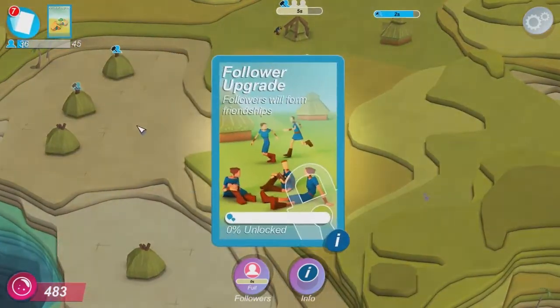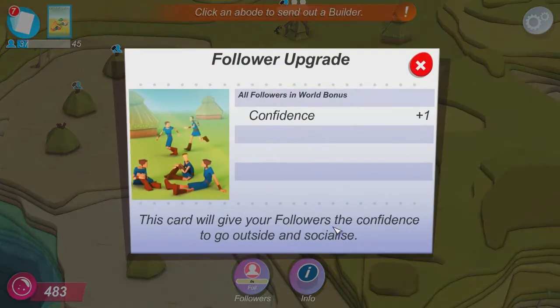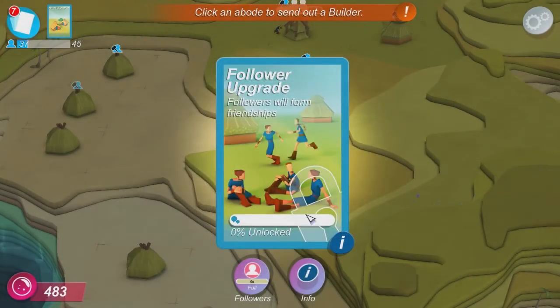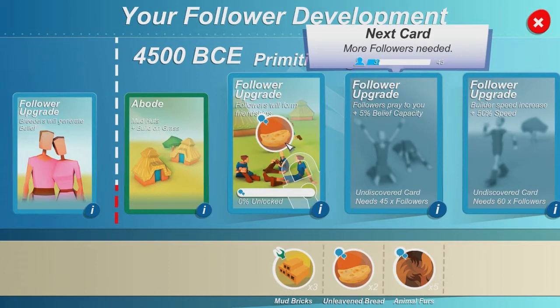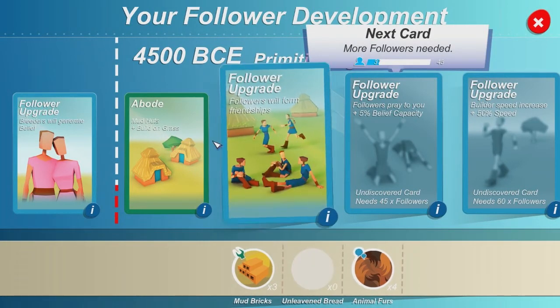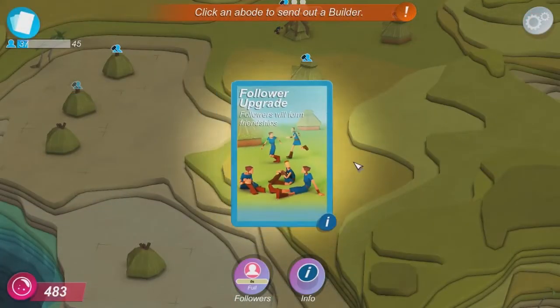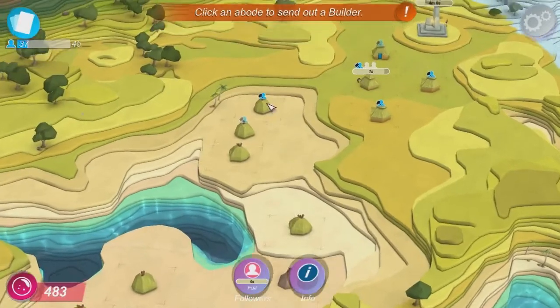So you see this flashing — it wants us to check here. Follower upgrade: followers reform friendships. That's kind of cool that they actually form friendships between each other. All followers and world bonuses — confidence plus one. Obviously we need a social card to upgrade this one, so let's use one. 33, 66, 100. Now we unlock the follower upgrade here, and they should form friendships between each other in my village.